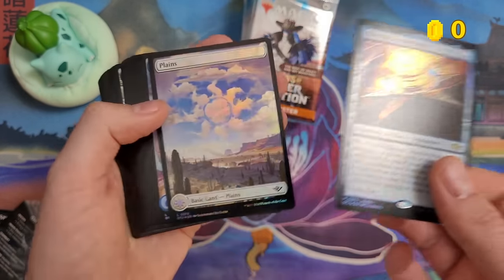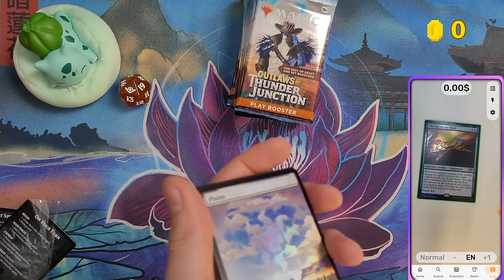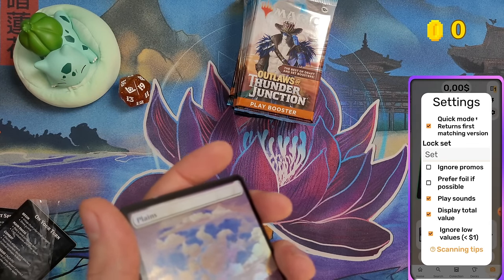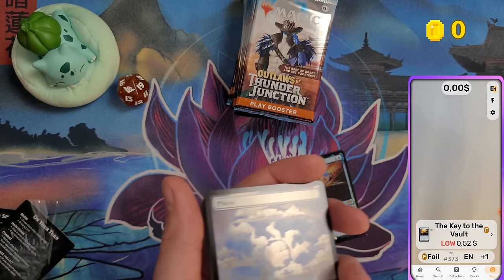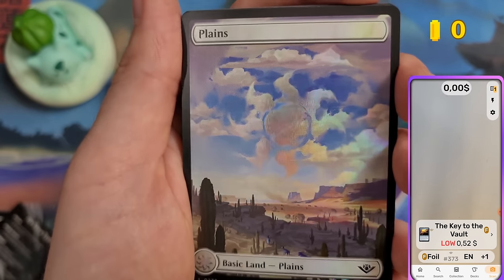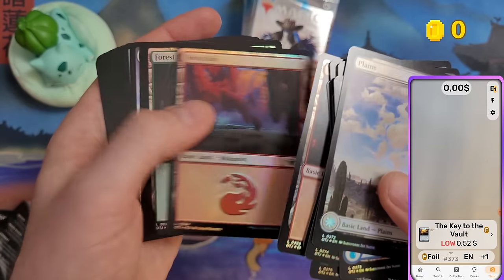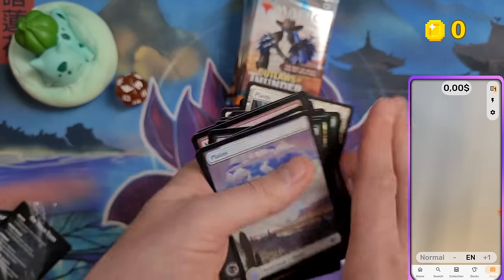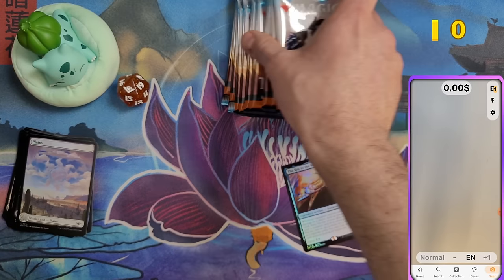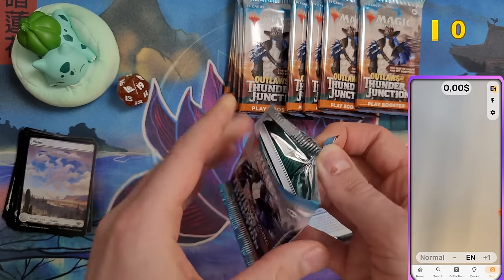I'll be scanning each rare and mythic using my card scanner to track how much value we pull from these three bundles. The first card is 52 cents, Key to the Vault. I'll skip the basic lands for now. First nine play boosters from bundle one — let's open them.